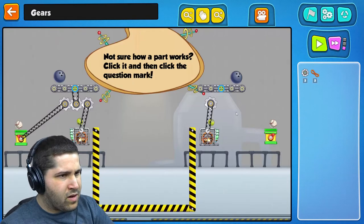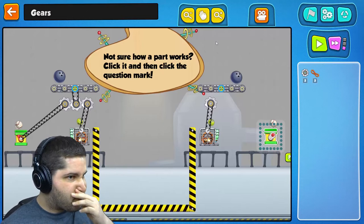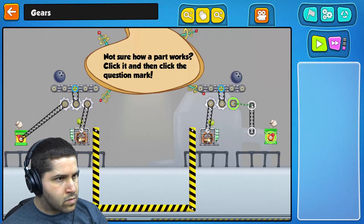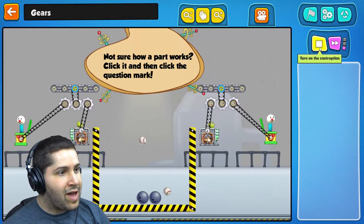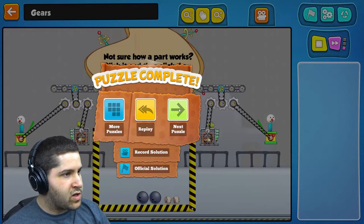So baseballs are down there. What does this one do? Okay guys, I think I got it — look at that! All I had to do was copy the one on the left instead of doing it myself. That was easy. It definitely didn't take a long time, guys. This is only the tutorial.